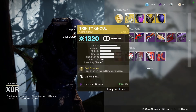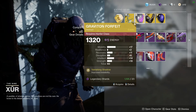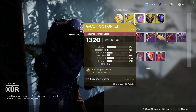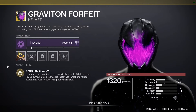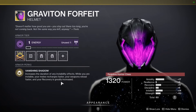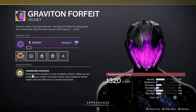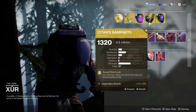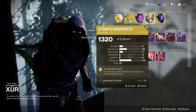For the Hunter exotic, we have Graviton Forfeit with a total stat point of 60. It has Vanishing Shadow on it, which gives you improved invisibility. For all you void Hunters out there that like to go invisible, this might be worth picking up if you don't have it for Witch Queen, considering Void 3.0 is coming out. This might be worth the pickup so you guys can start spamming your invisibility and do some pretty decent builds with that.